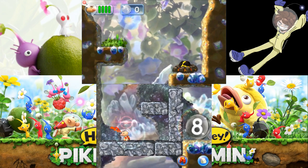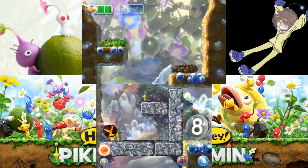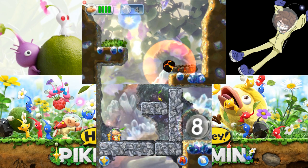I probably need Pikmin first — good idea, me. Just put them up there and try not to explode yourself. Come over here. Also, it's a grey pellet, meaning it's perfect for rocks. Good job, yellow.